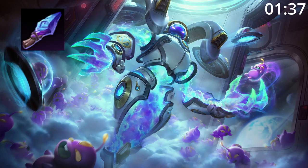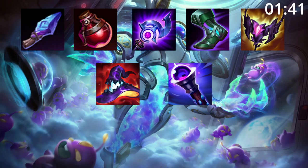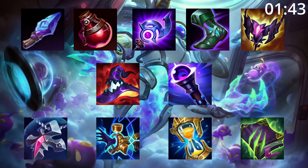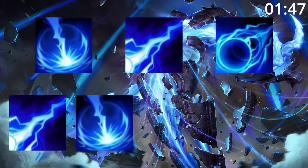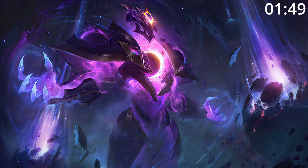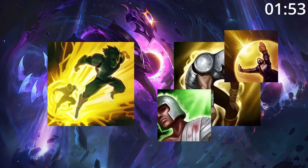For build order, start Spellthief and pots into Luden's, tier 2 boots, and Shadowflame. After this, a Rabadon's Deathcap and Void Staff are great pickups for maximum damage and you can buy any of these as you situationally need. For skill order, start W then Q then E before maxing Q then W then E, taking ult whenever you can. For summoner spells, Flash and Exhaust is great at punishing anything that gets under your range, however Heal and Barrier are great choices too.